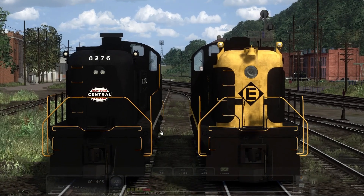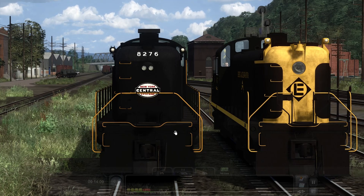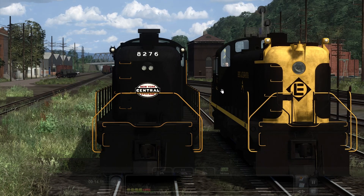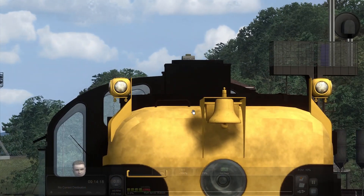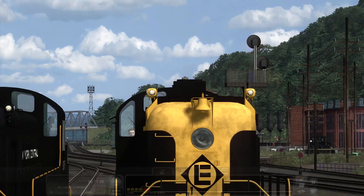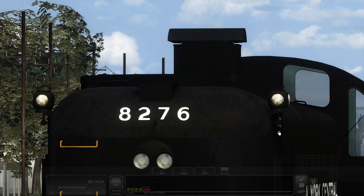You'll notice right off the bat the railing is different. The EL didn't have yellow or gold all the way down the side like the New York Central did. The marker lights are kind of up on these little pedestals on the EL version, whereas on the New York Central they were down lower.